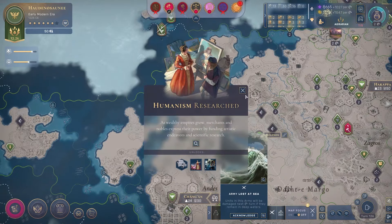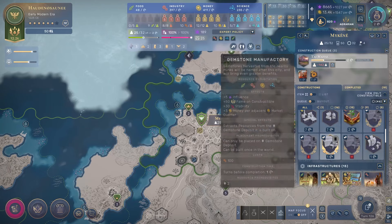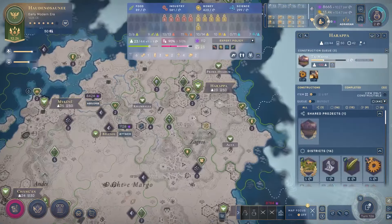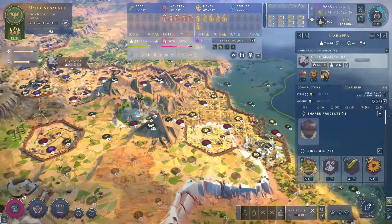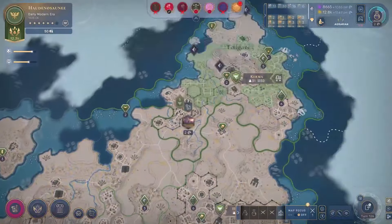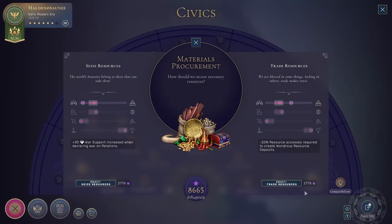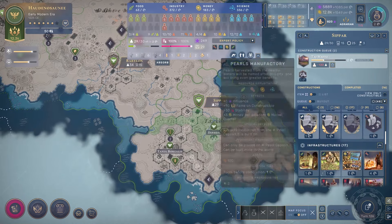We have Humanism unlocked, which gives us the luxury manufactories. So that is now priority number one. We've already claimed Taj Mahal. Let's prioritize low stability cities first. We can get the silk manufactory here, and in Harappa we can get papyrus and coffee - this gives some adjacency to surrounding market quarters. We can also get materials procurement, which I should get. The reduced resource requirements to get the resource deposits is what I'm going to prioritize here, because there are quite a few where I don't quite have enough.